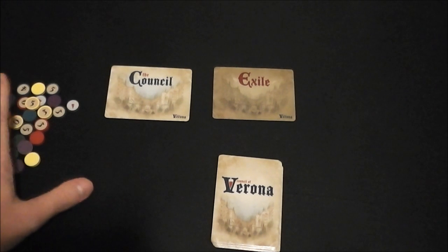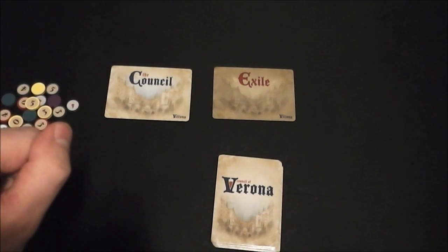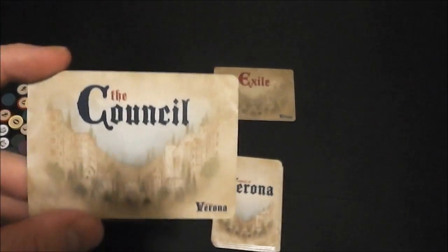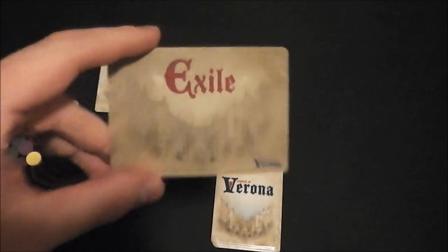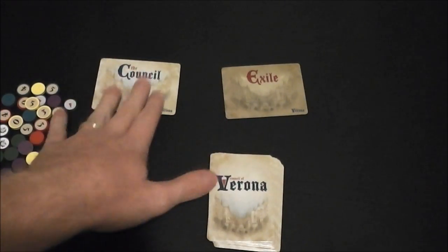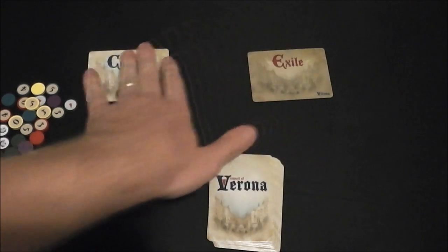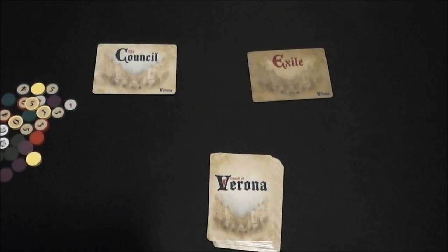So let me show you how it works and I'll come back and tell you what I think. You can see pretty much all of the components involved in a game of Council of Verona. You've got here two cards: a Council card and an Exile card. These are basically two zones that you're going to be playing cards to. You don't even actually need these — you can just designate areas on the table — but these are handy to help differentiate those.